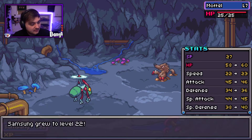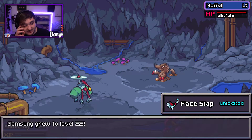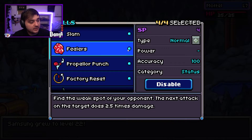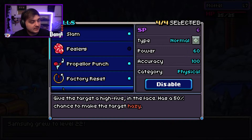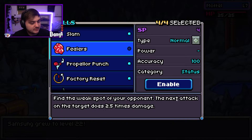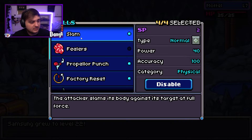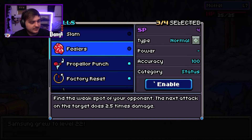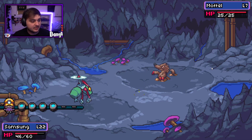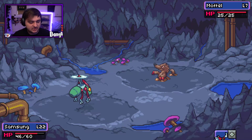Two encounters — okay, I'll take that. Face Slap: give the target a heavy hit, basically a high five in the face with a 50% chance to make the target hate you. I'll disable that and enable this other one instead — 'find the weakest spot of your opponent, the next attack on the target does 2.5x.' That might actually be good though. If I find the weakness on the target I'm going to do more damage — I've never used that really, let's try Face Slap.